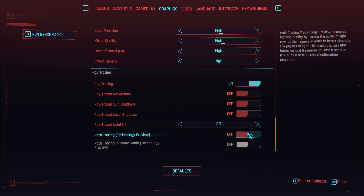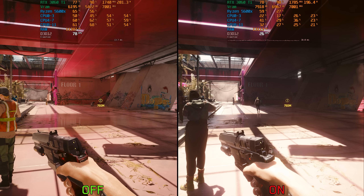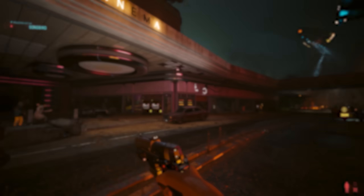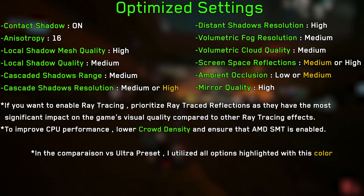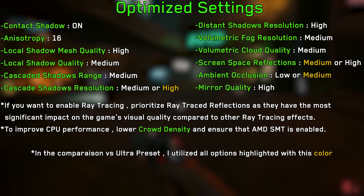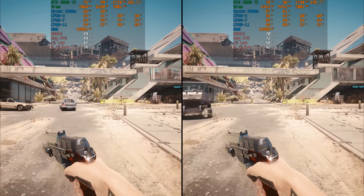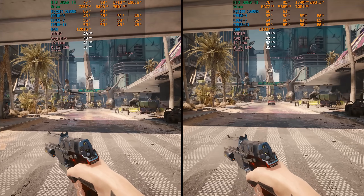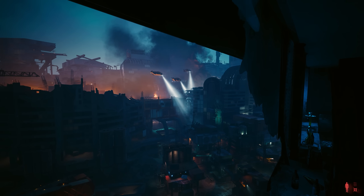Finally, path tracing is a full ray tracing mode that replaces every aspect of the game's rendering with physically accurate lighting, shadows, reflections and more. It's very intensive and only the most powerful GPUs can handle it with playable performance. Based on everything covered, here are my recommended settings. Comparing optimized settings against the Ultra preset at native 1440p without DLAA or ray tracing, optimized settings boost performance by around 48% with minimal impact on visual quality.